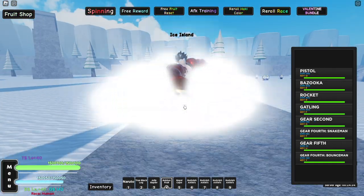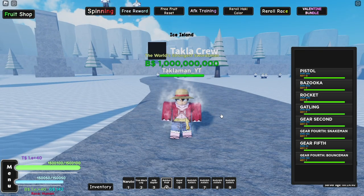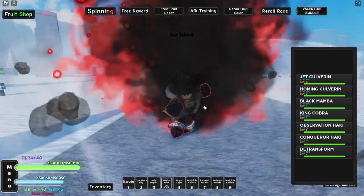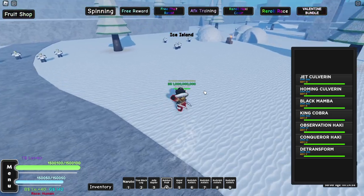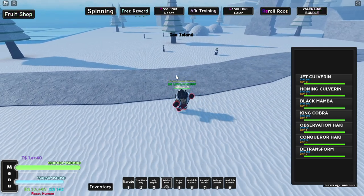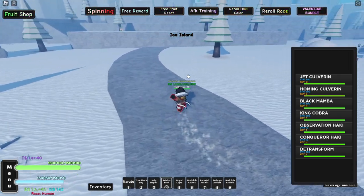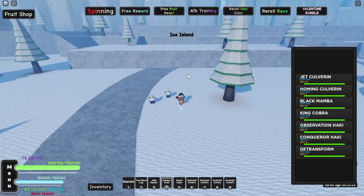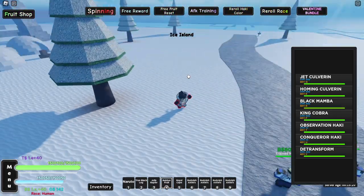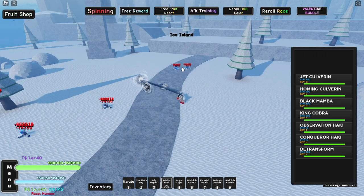Alright let's de-transform and go Gear Four Snake Man — look at that. Here's your Q move: the Jet Culverin. Then you got the Homing Culverin, the E move. Then you got the Black Mamba — you gotta go pretty close for this one, pretty sick. And last but not least, the King Cobra — check that out.